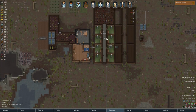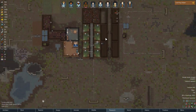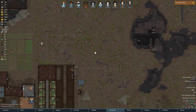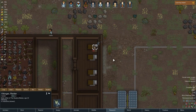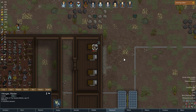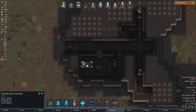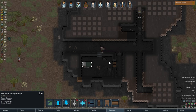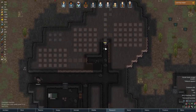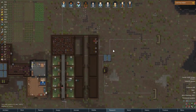Hello and welcome back to my RimWorld let's play series where we are picking up exactly from where we left off in the last episode. I'm still trying to remember what happened — I think we had a battle last time, and this guy we rescued is currently a prisoner. We're working on the prison up here, and KOT is digging out all the stuff and moving down here, which is good.